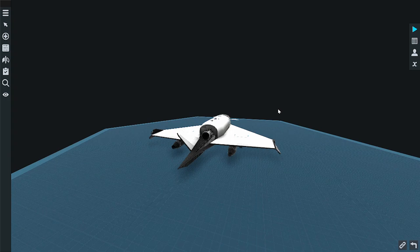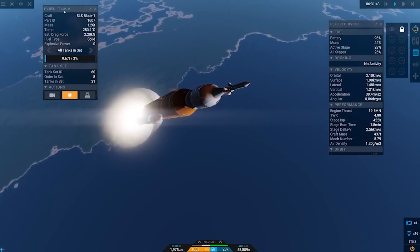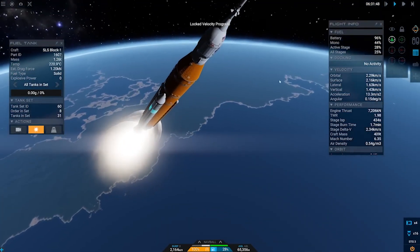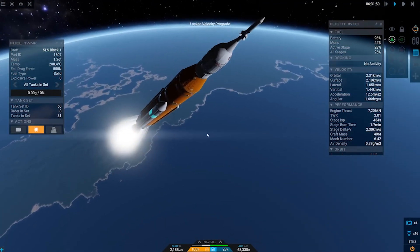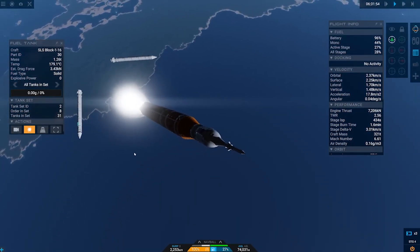SR2's performance is phenomenal compared to KSP. I can have over 3,000-part craft running on my screen at 60 to 70 fps or more. If you tried a modded 30,000-part craft in KSP, you wouldn't even get past the loading screen, and a stock craft would run at around 8 fps — on my modded KSP install, the average is 5 to 6 fps.